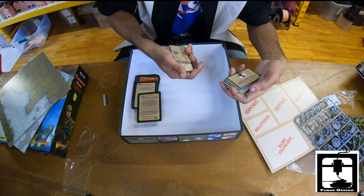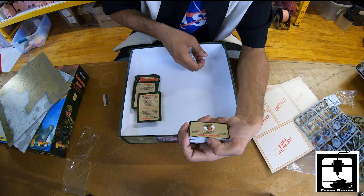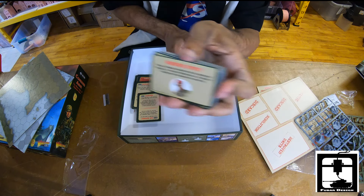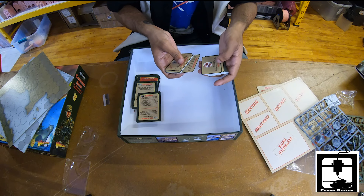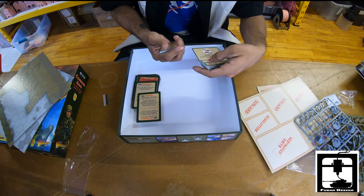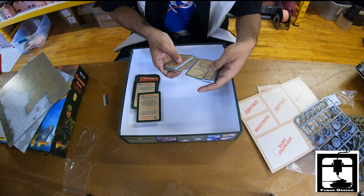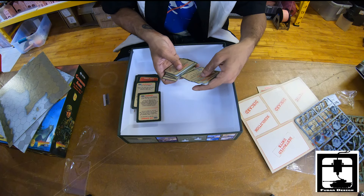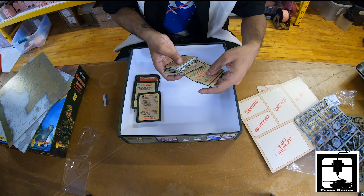One interesting resolution card is Warrior Spirit: when a friendly infantry unit is destroyed because it cannot retreat, roll to destroy an enemy unit involved in the battle. A lot of these cards are catered to land, sea, or air, and you can often tell pretty clearly which domain each card is aimed at.